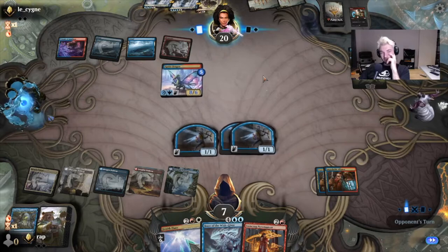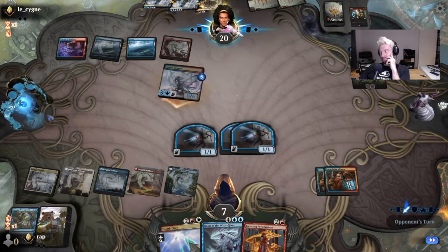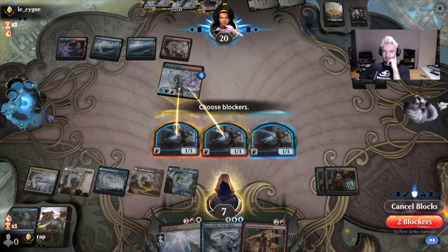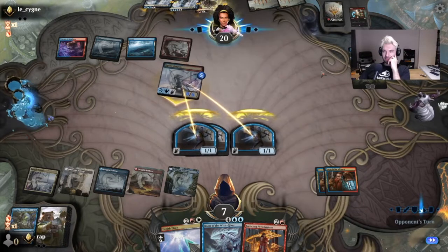Take five here, go to two. Possibly one if he's got another instant — I don't think he's got two one-mana instants. This is still one turn off ulting.